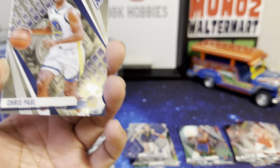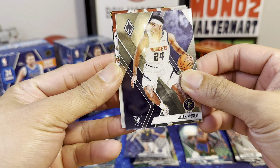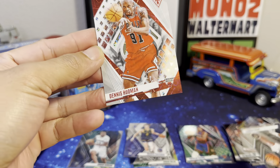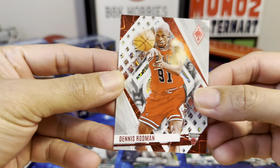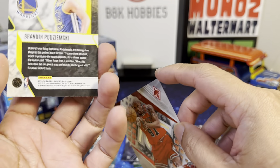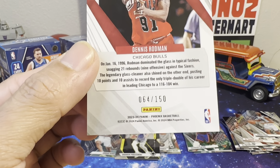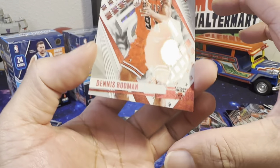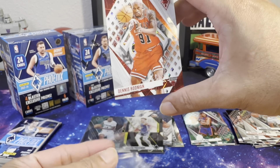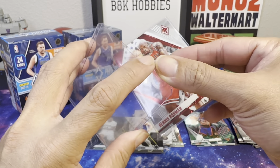We got Victor — of course, a Spur now. A Fade to Black rookie. Dennis Rodman! Nice, I like that — the Worm! And Podzemski Fade to Black. Oh, it's numbered — wow! 64 out of 150. Look at that, Dennis the Menace Rodman. Sean Kemp said Rodman beat them in the championship.